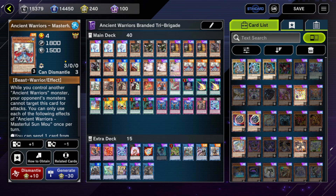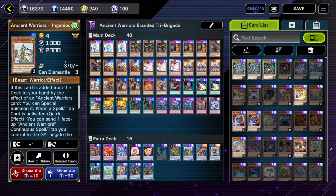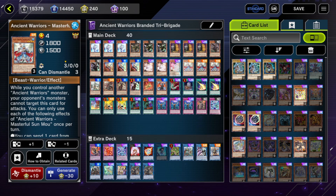What really separates this tri-brigade variant from others is that we're not running something like Rescue Cat for our normal summon. Instead, we're running the Ancient Warrior package — three Sun Mo and one Jugu Kong. To briefly explain what these cards do: